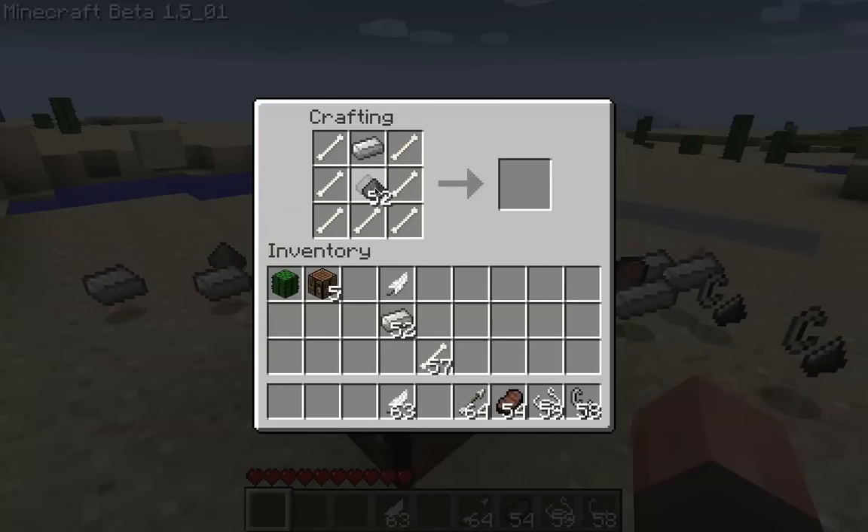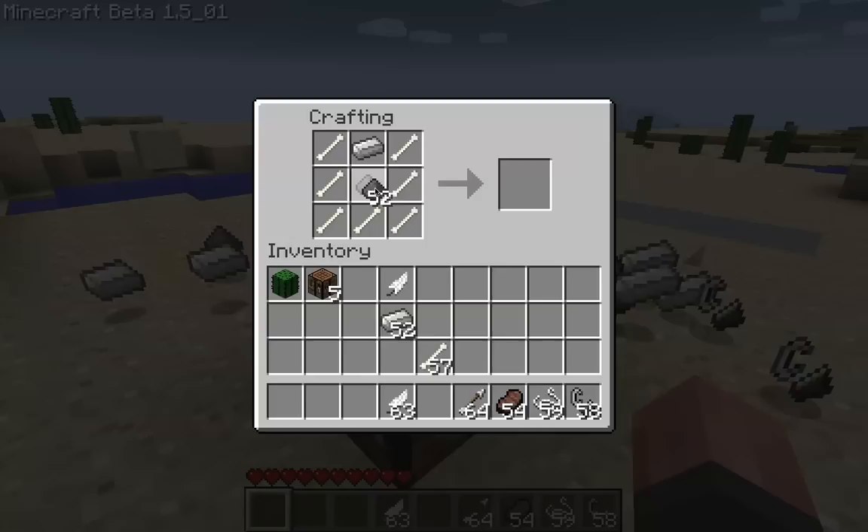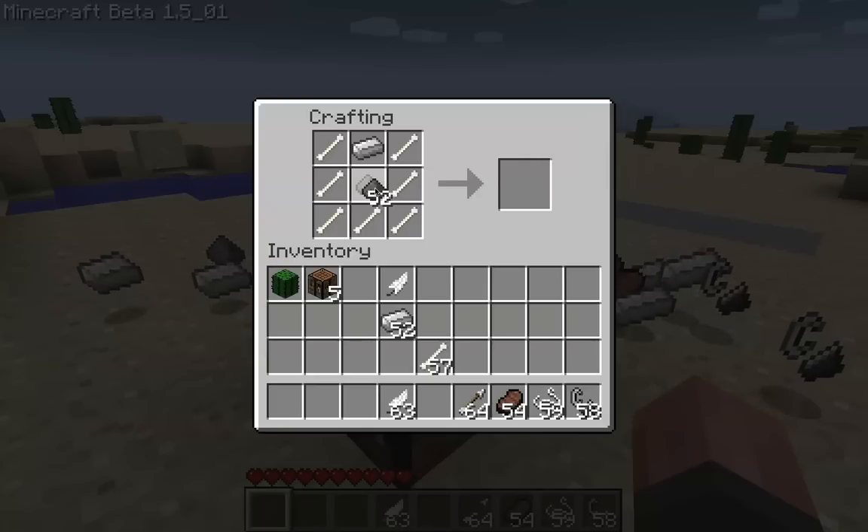Now you can put creeper in there. Now creepers will not explode for three seconds — they have a three second time period after you spawn them so that they won't explode. So as soon as you spawn them, they don't explode in your face.